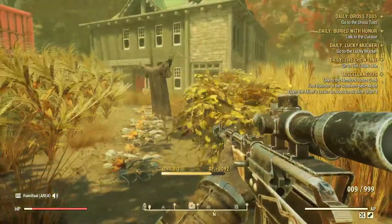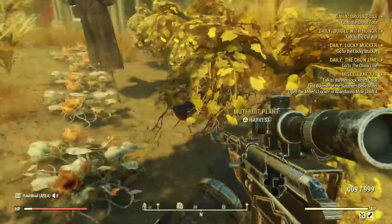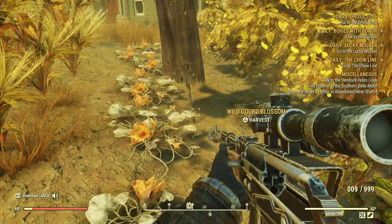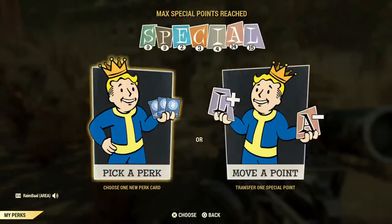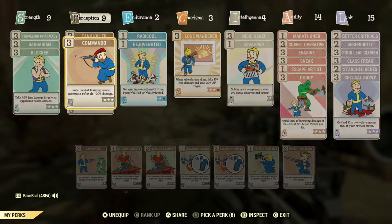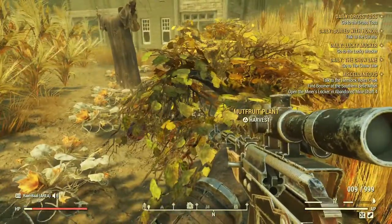Alright, so you got your mutt fruit right there, razor grain, and corn. I've yet to figure out a use for the wild gourd blossoms - they don't work for the cranberry gel relish obviously. Before you pick these, a perk to invest in is under Perception - it's Green Thumb - it'll double the amount that you pick up. So let's go ahead and grab some.